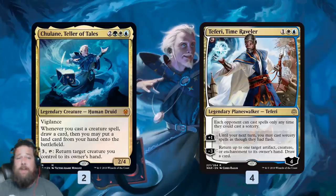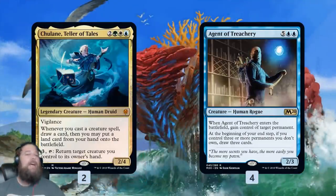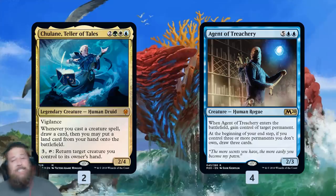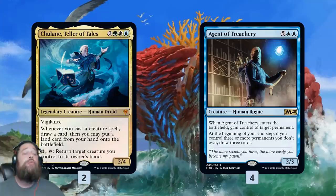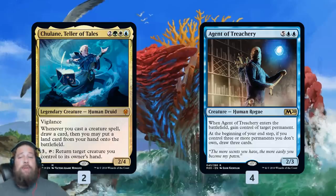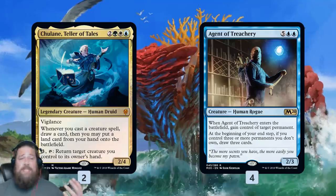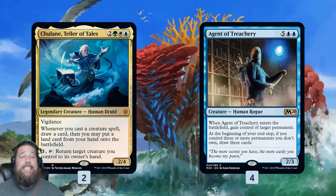Another backup plan is Teferi, which works really well with Chulane — it lets us pick up our own creatures and protects Chulane from counterspells. The main lock we're trying to set up: Chulane plus Agent of Treachery with around 10 mana. We can play Agent, steal our opponent's best thing, then use Chulane to bounce Agent, replay it next turn, and steal again. Once the game goes long, even stealing a land every turn just eats away their resources. Agent hits anything — creatures, Planeswalkers, whatever.